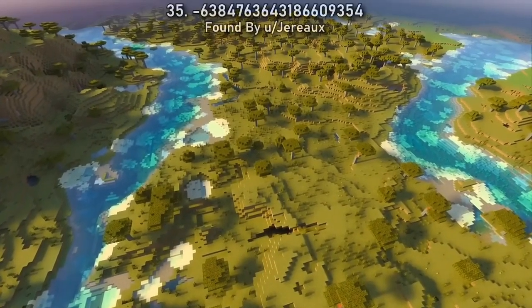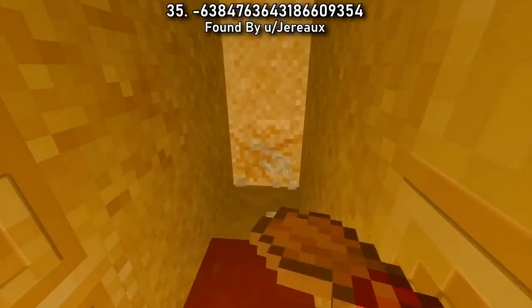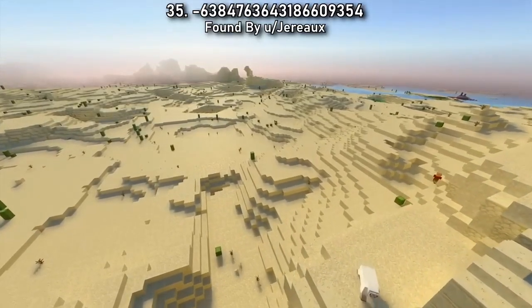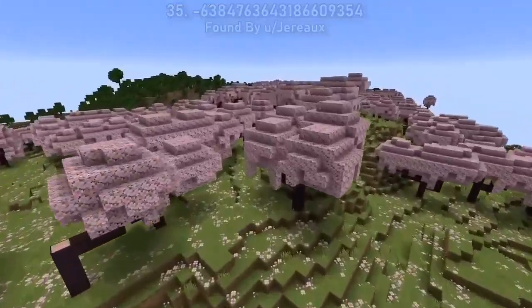Seed 35 situates you in a savannah with a desert temple village close by to your right. Brush away at some suspicious sand and then rest in the village before planning the rest of the archaeological adventure that sits in front of you. You'll have a cherry blossom biome just left of spawn once this biome arrives on bedrock.